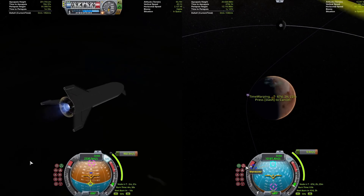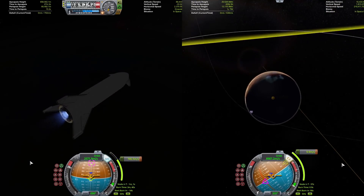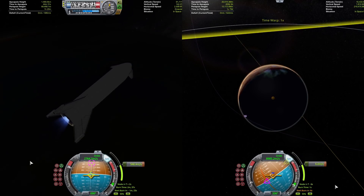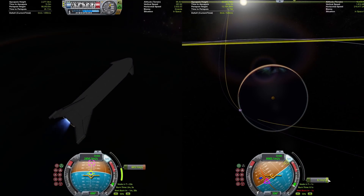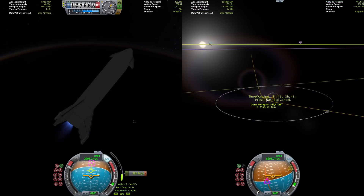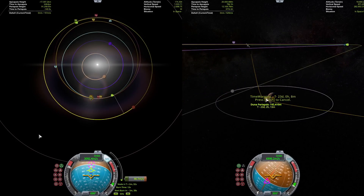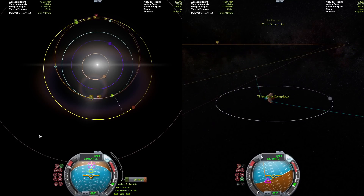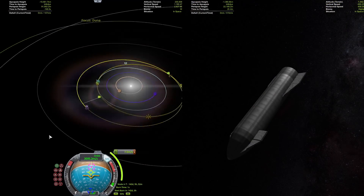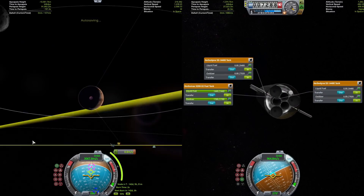BFR has lit up its vacuum engine to do its burn, which is over twice as long as Starship's burn — not good for it. Starship is almost done with its correction burn and is now heading out to Duna. Both are doing aerobraking captures. The BFR just finishes its interplanetary burn as Starship is almost at Duna, getting set up for landing and action groups.